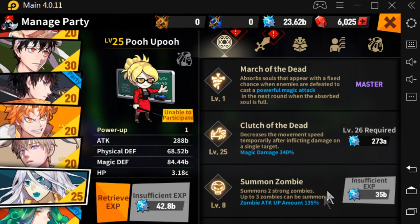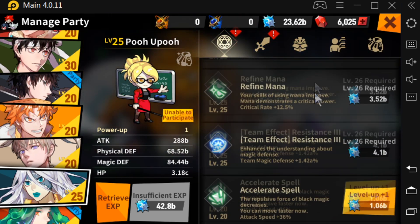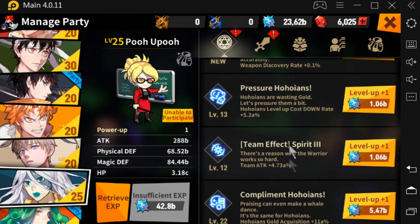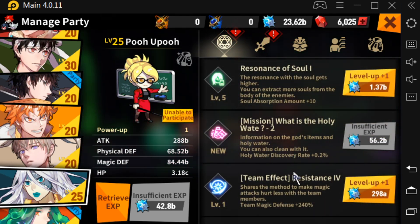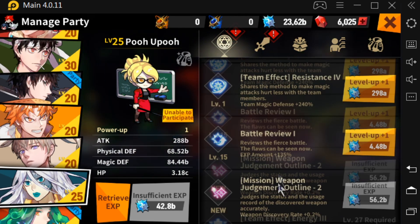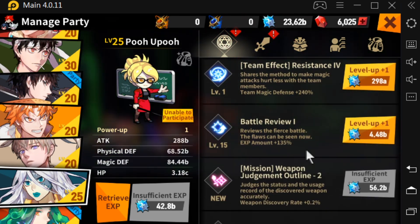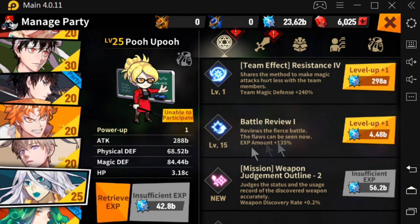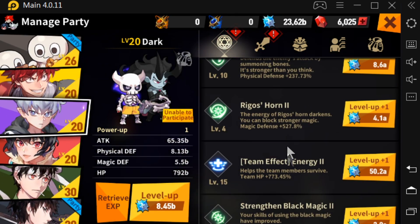Another character that also has an EXP skill is Poo. She's getting a rise in the meta and a lot of people are starting to utilize her. I've been using her for a long time — she's a solid magic tank and support. Her EXP skill gets expensive and comes a little bit later, maybe above level 20, but she's still a great character to help you climb.